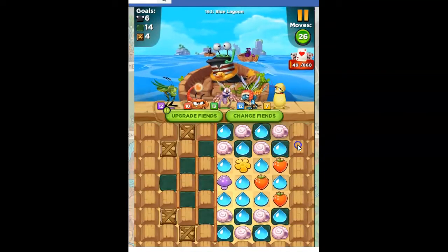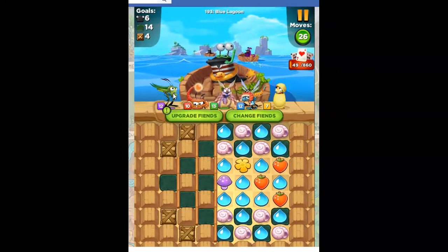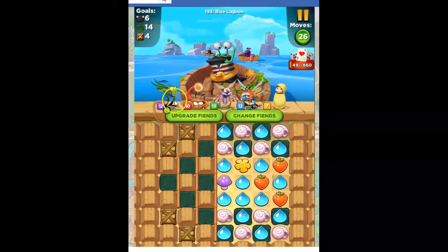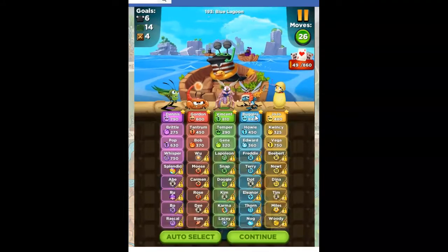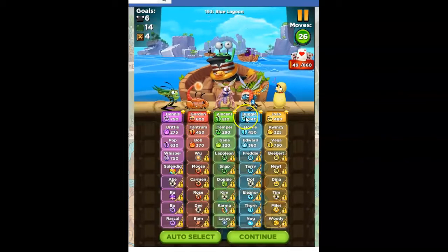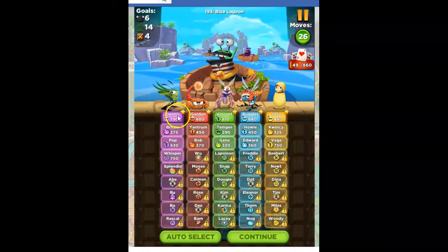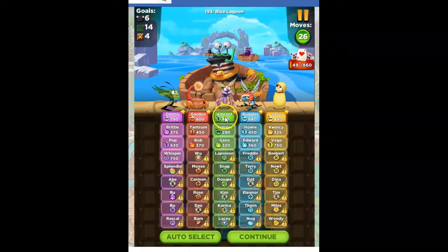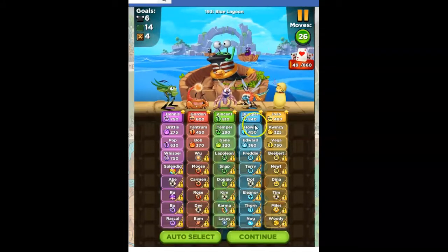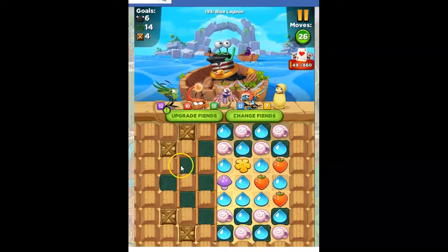I already lost to this level, but I've got a different fiend selection now. They have given me different ones — Dennis, Gordon, Buggles, and Jojo are all horizontal, and Vincent. I don't know why I didn't remember Dennis being part of that before, but these are my five recommended. Auto-select Buggles, and that makes sense because we need a lot of horizontal help over here.